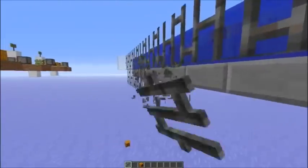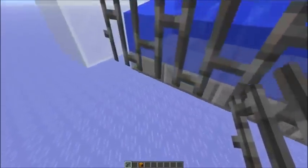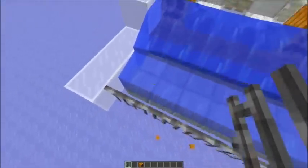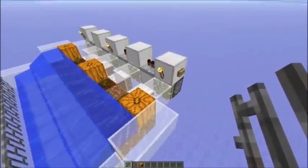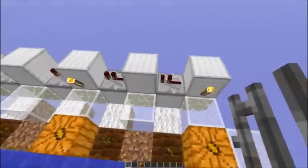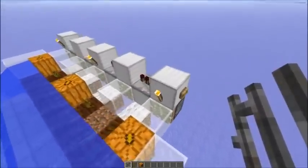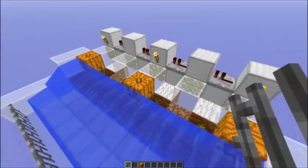If you would use a solid block — like an iron block or a stone block — the iron bar would connect there and the pumpkins would get caught up. That's why the slabs are used here. The way the pistons are powered is in a sequence by those repeaters, which also help to spread the lag out in really big versions.